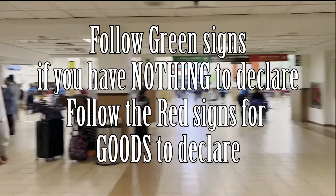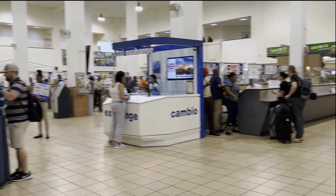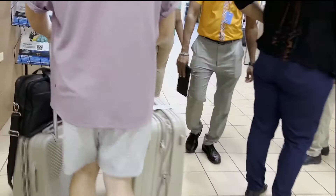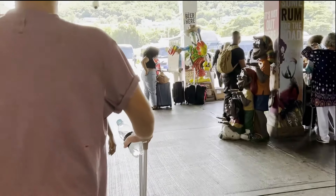After baggage claim you go into the customs area, following the signs indicating whether or not you have anything to declare that you're bringing into the country. Once you get through customs you walk out into the transportation area. I highly recommend that you pre-book your transportation to your hotel in advance — you do not want to rely on trying to arrange transportation when you get there. We are currently working on a video about the five best transfer companies from Montego Bay, so hit the notification bell so you don't miss that one. Whichever transfer company you decide to use, they should tell you in advance which number desk to go to and what color their shirts are.